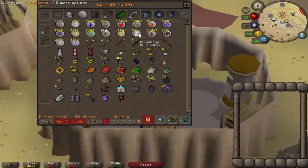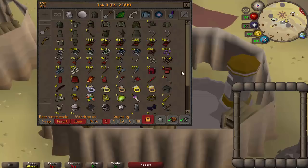I'm running very low on Death Runes — I need to top up on those. Not the most exciting tab. Tab four is probably the tab that's worth the most. This is where I keep a lot of my PVM drops and things like that.